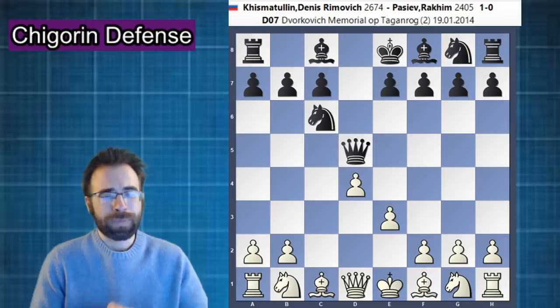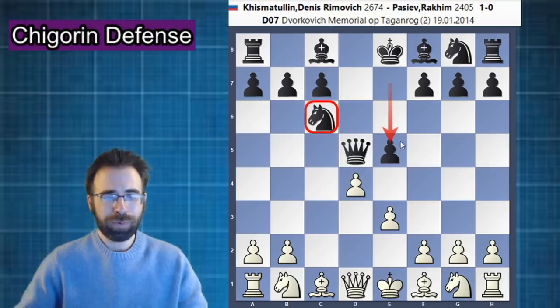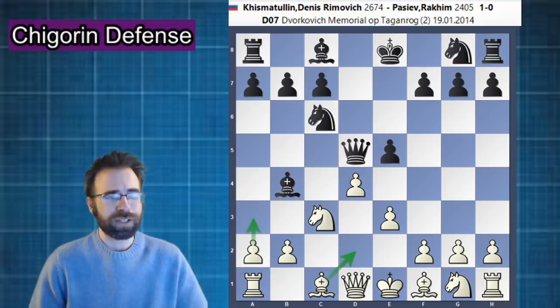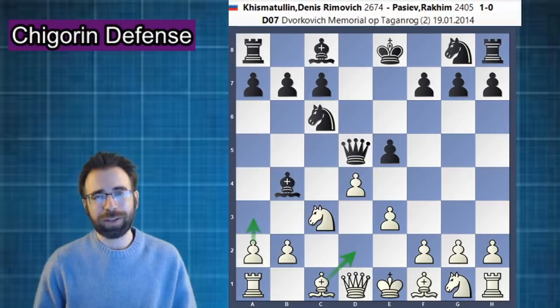Black will now attack the center. This is a key point — the only reason they put the knight on c6 was to launch this early e5. We will now play the move knight to c3, attacking the queen. And after bishop to b4, there are two main moves in this position. Most people will continue with the move bishop to d2 — a very logical move. It develops a piece and breaks the pin.